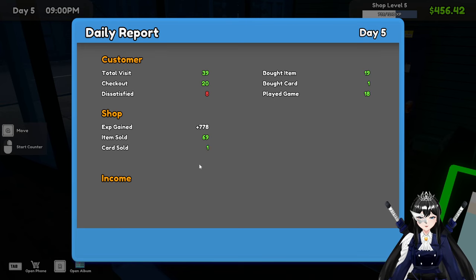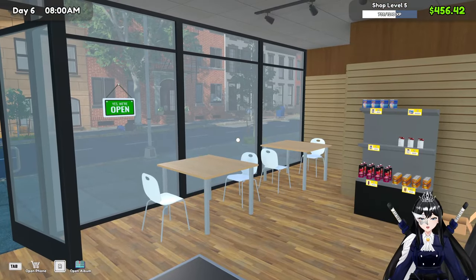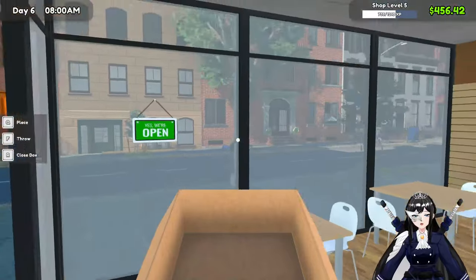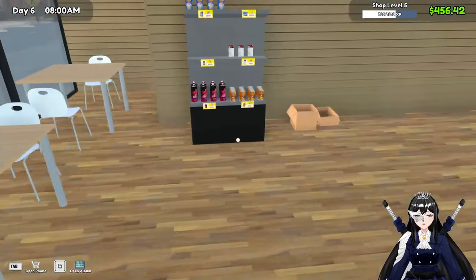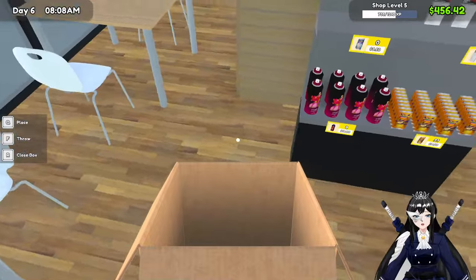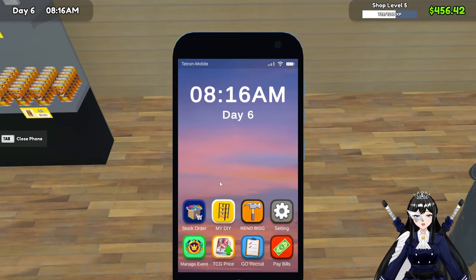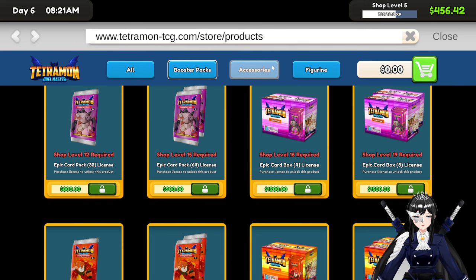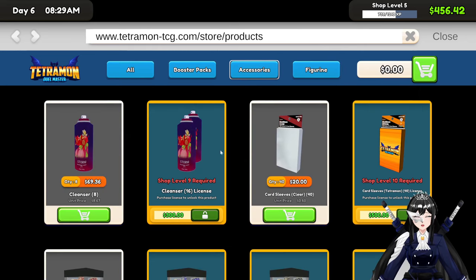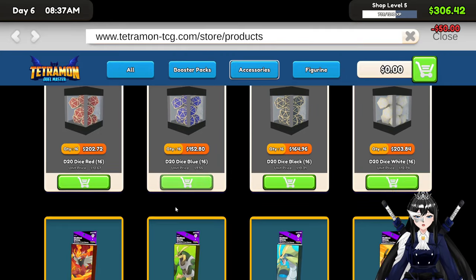Enter — yay! Okay, we need a new strategy. I think... oh, there's no new task. So that means it's up to us to decide what we want. A new shelf — I mean, yeah, we do, especially since we'll be selling more dice. Figurine — not yet.